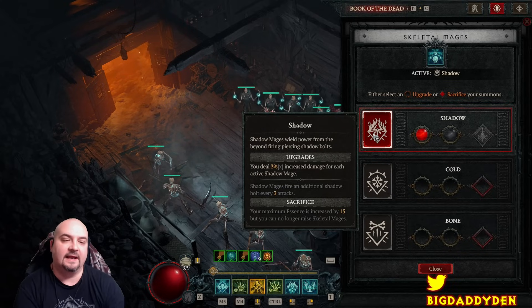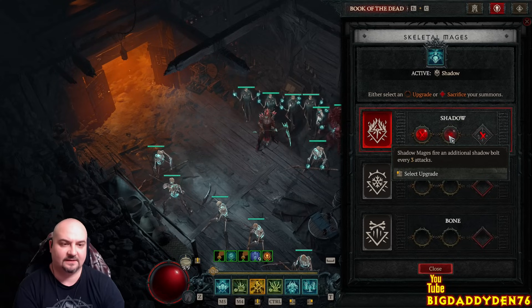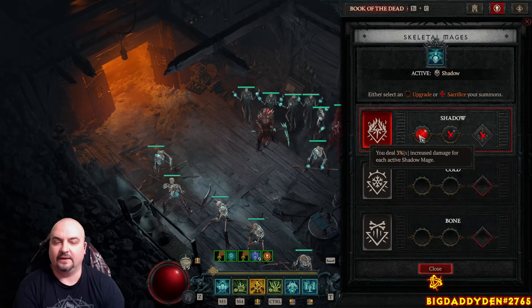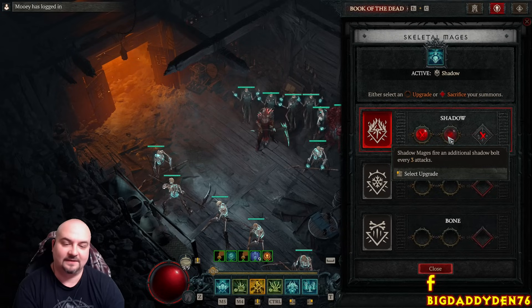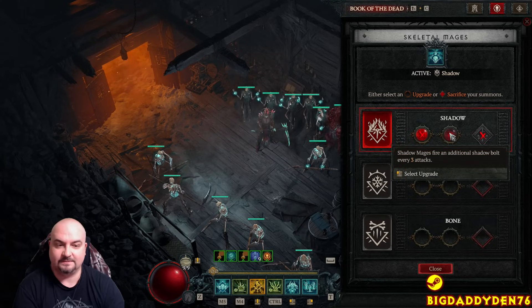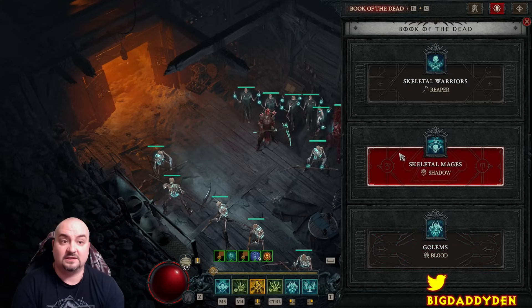For shadow mages, the piercing bolt helps proc Blighted aspect. The shadow bolt procs Blighted aspect maybe a second faster, but I'd leave it on the first rune - you deal 3% increased damage for each shadow mage. Overall this gives better DPS because you get a 15% damage buff. We're resetting everything super quick anyway, and with lots of attack speed those pets proc Blighted aspect fast enough.